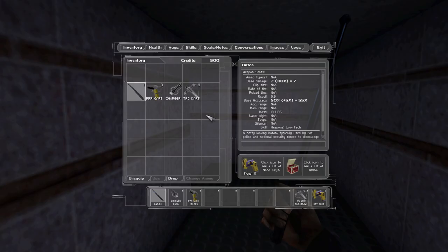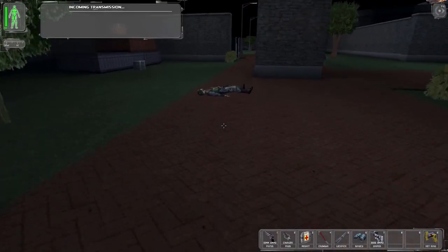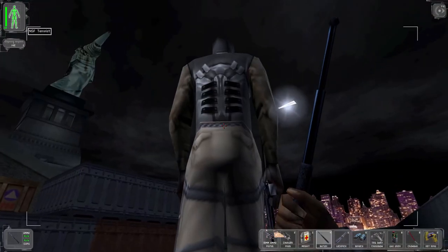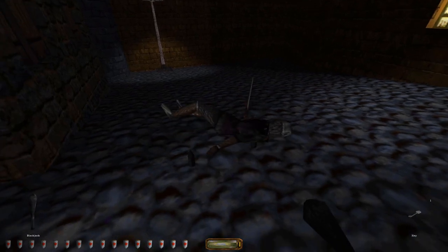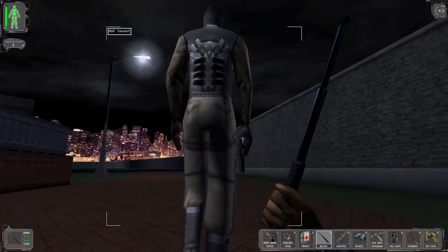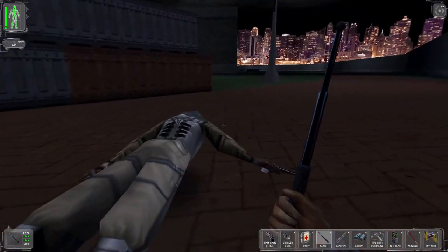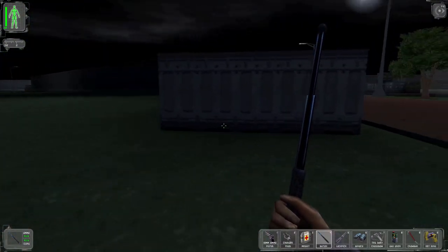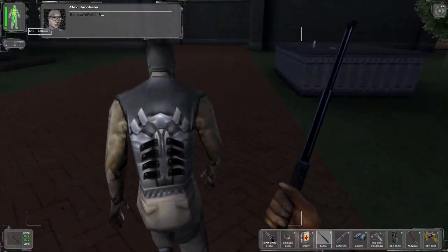The baton, riot prod, and pepper spray are going to be your best friends here. JC starts off with the riot prod, but the baton can easily be found right here in the first area, and pepper spray can be found in most levels. To knock out guards with the baton, you're going to make sure your skill with low-tech weaponry is set to trained. This isn't like Thief where you can just bonk an enemy anywhere on the back. Make sure you are as close as possible to the enemy and hit them in the lower back above their pelvis. If you're crouched and sneaking towards them, you can get as close as you like without setting them off. If you mess up and the enemy has body armour, you can just keep whacking them in the back until they eventually go down too.